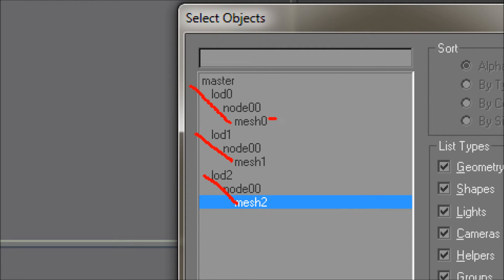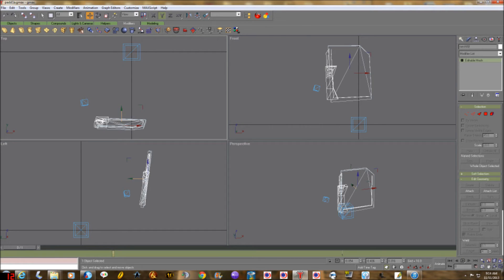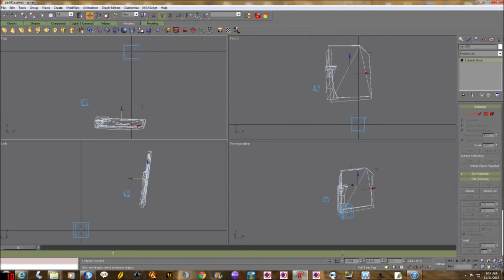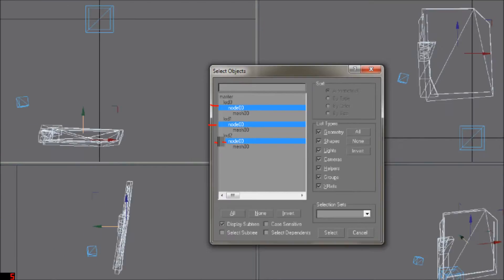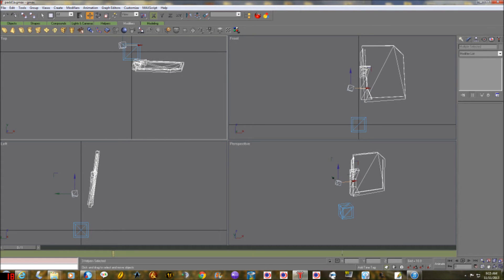Now all we need to do is rename these — they all have to be mesh zero zero, you can't have mesh 1 and mesh 2. We'll start with mesh 2 at the end since we know which one it is — it's attached to LOD 2, so if we need to revise it we can find it that way. We rename mesh 1 to mesh zero zero as well. Then I grab all three nodes and move them as close to the center as possible, to keep everything within the bounds of what's happening.